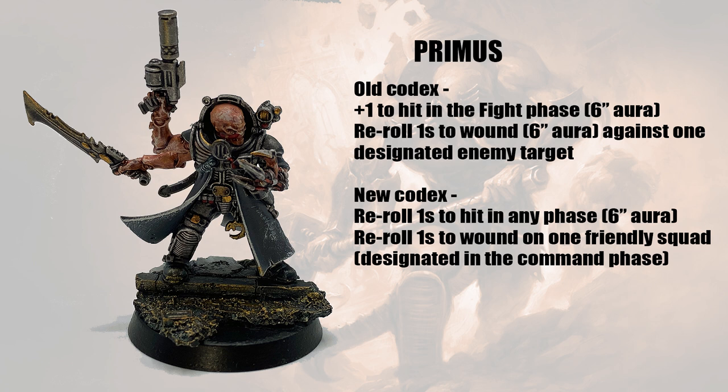First up, the Primus. Note that we already know his new rules because they came in the Shadow Throne box. In the old codex he gave a plus one to hit in the fight phase, making your Aberrants hit more reliably — especially with the hammers, which suffer a minus one to hit, and that also applies to the Abominant's sledgehammer. People often choose Pauper Princes for the full rerolls creed, but this whole list relies on being Bladed Cog, so the Primus is a necessity. In the new rules he's now giving a reroll ones to hit aura instead — I'd still say that's essential.